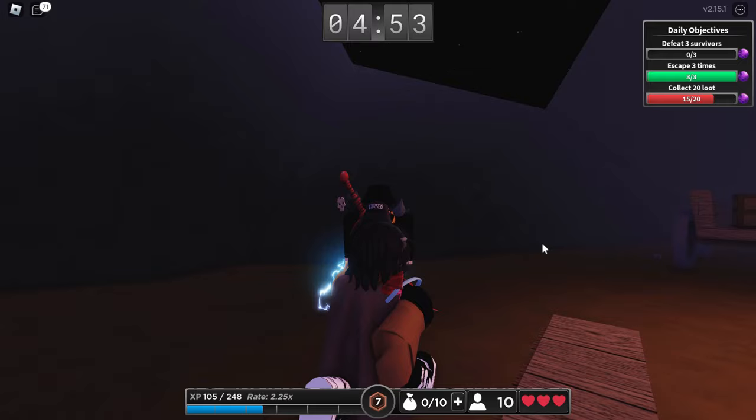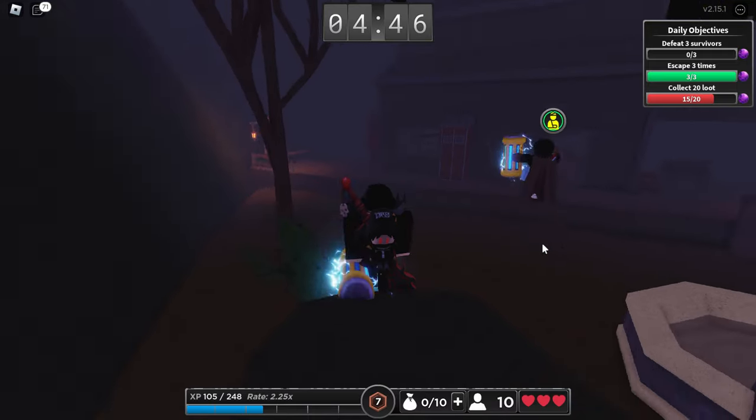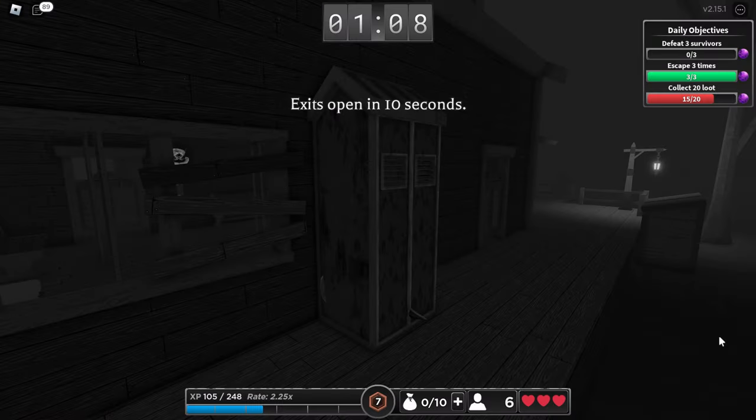When there's a minute left, the exits will open and that's when we can escape. As you can see, this guy was also able to pick one up — I thought that was pretty cool. I decided to spend the entire match hidden inside of this locker because then I was like, okay, I can definitely win. So there you go — I just did a jump cut.